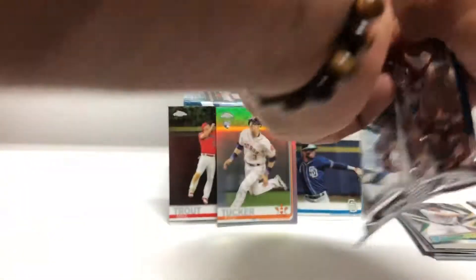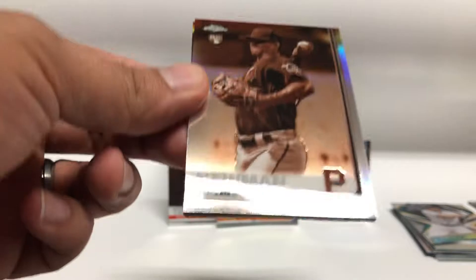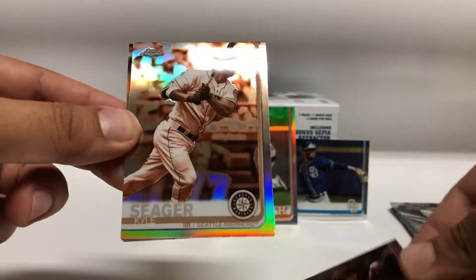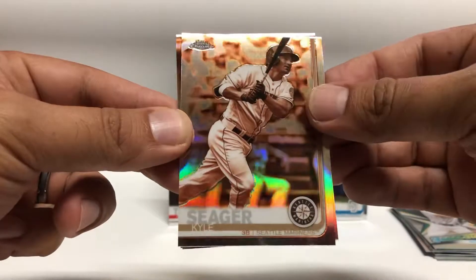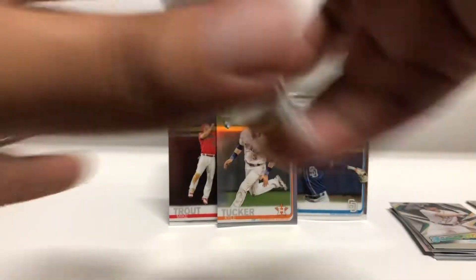Let's go ahead and start off with the sepia pack: Kevin Newman, Kyle Seager, Reese McGuire, Reese McGuire again, and Odubel Herrera.